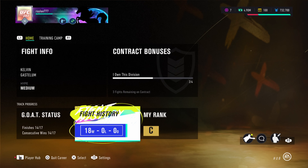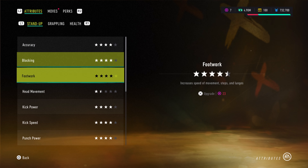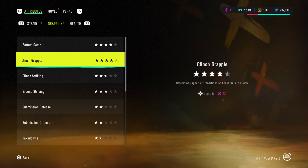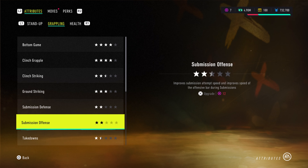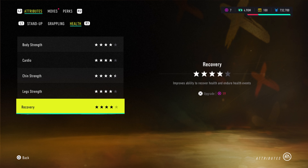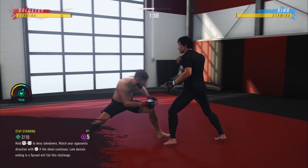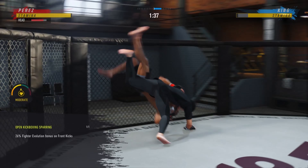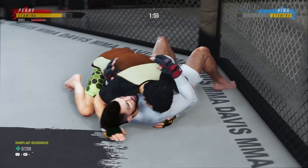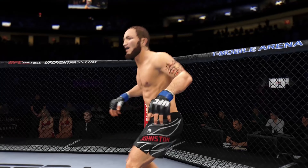Next up is attributes. Attributes are very similar to perks in that you earn evolution points by completing tasks and apply them. But attributes are essentially the base foundation of your character. If you want to take punches, you need points in attributes. If you want to be decent at ground game, you need to apply points there — not for technique, but for the survivability of your character. You can have a level five jab, but if your accuracy is a two, you're going to be flailing around missing a lot more punches than you should.